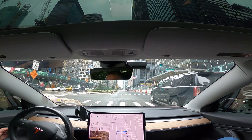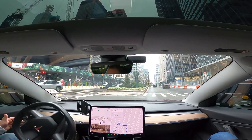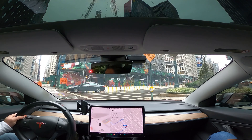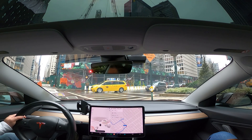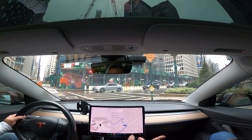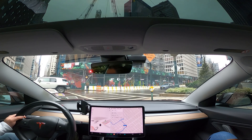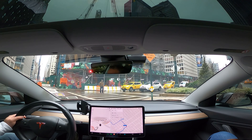Light just changed to green. I had to take over because it looks like it was going to go straight instead of making that left and stopping at the light. It looks like it was just going to veer back to the right lane and go straight. I do see that it's gotten smoother here in Manhattan compared to previous versions, but again, this is a beta version — it's still not perfect. It's still a work in progress.